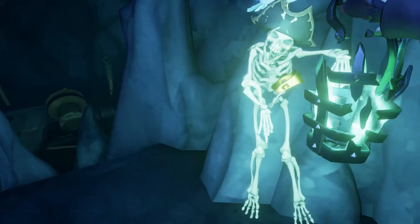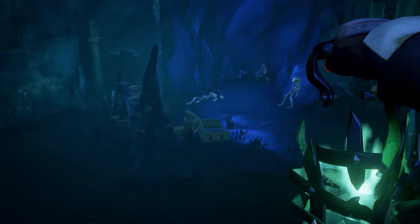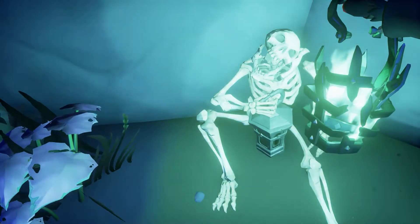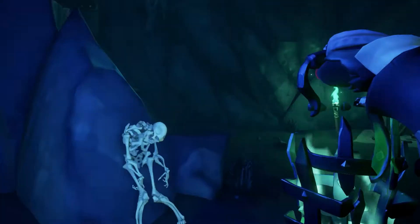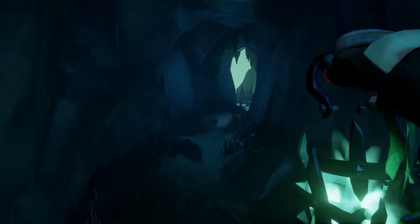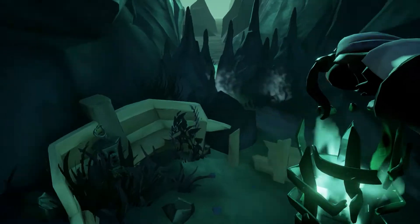Following the path round to the next area will bring you face to face with a skeleton captain holding a lantern for you to light. You are then looking for a second lantern in the clutches of another skeleton sitting on the floor by the wall. You can find the third and final lantern for this area by following the stream through the cave to an abandoned rowboat. Lighting all three lanterns will open the door to the next area.